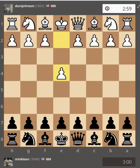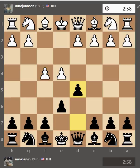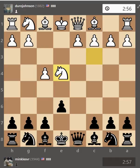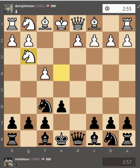He played e4, I played e6, and he played f4, I played d5, then knight c3. I don't think this is the best way — playing f4 and then giving away the e4 pawn. I took, and after knight takes, knight f6 — I think at least he should have either taken or played differently.